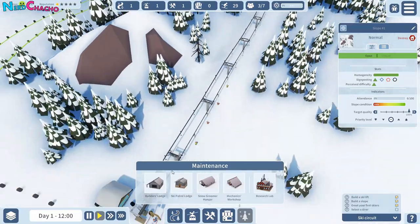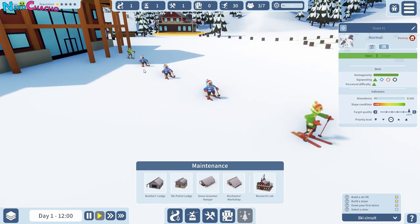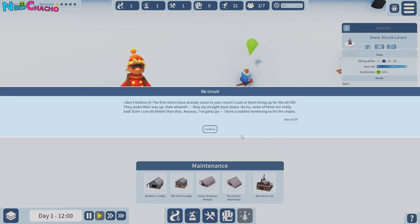So we've welcomed our first skier — we've got somebody here, so we now need to select... there we go. So they're just coming out of the ski lodge. The first skiers have already come to your resort — have a look at them lining up, making their way up, and whoosh! They zip straight back down. Some of them are really bad — yeah, just like me playing this game.